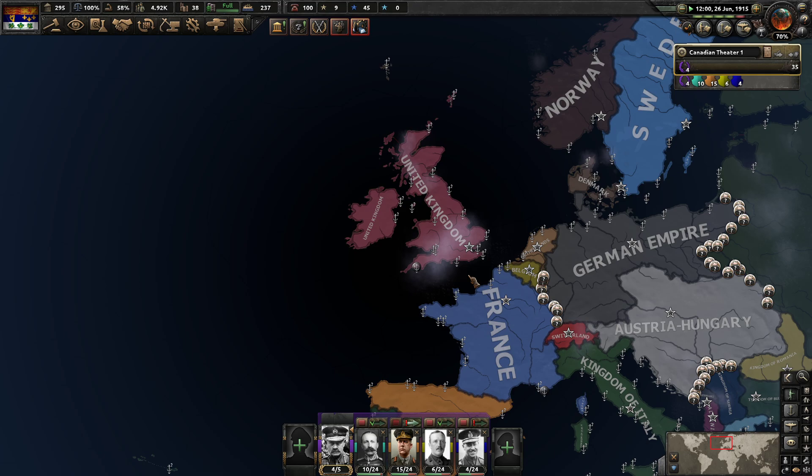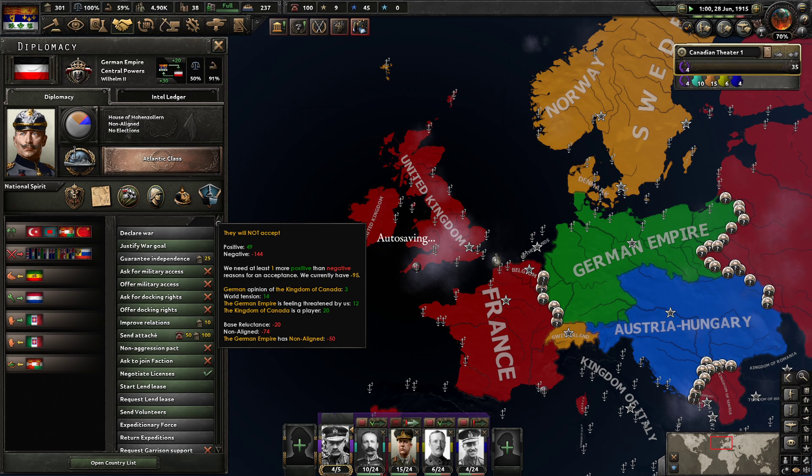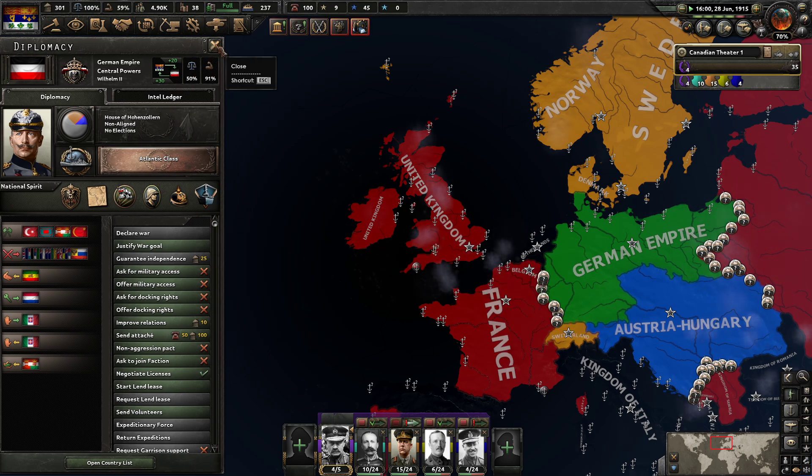We need Germany to help back us in a war with the United States. We need German and Austrian troops for sure. I just don't know how exactly we get that done. We can just join their faction — they won't do it right now, but if we go to war with the United Kingdom or France, they would just say yes.